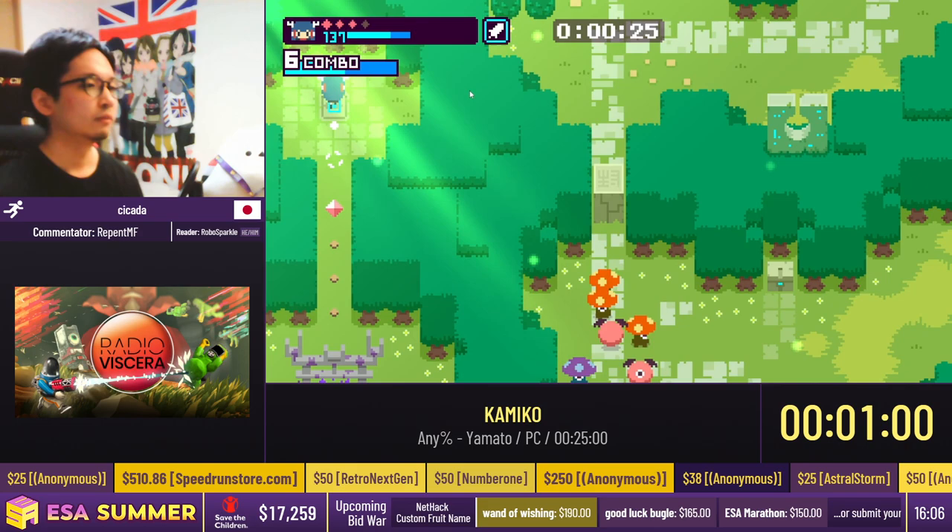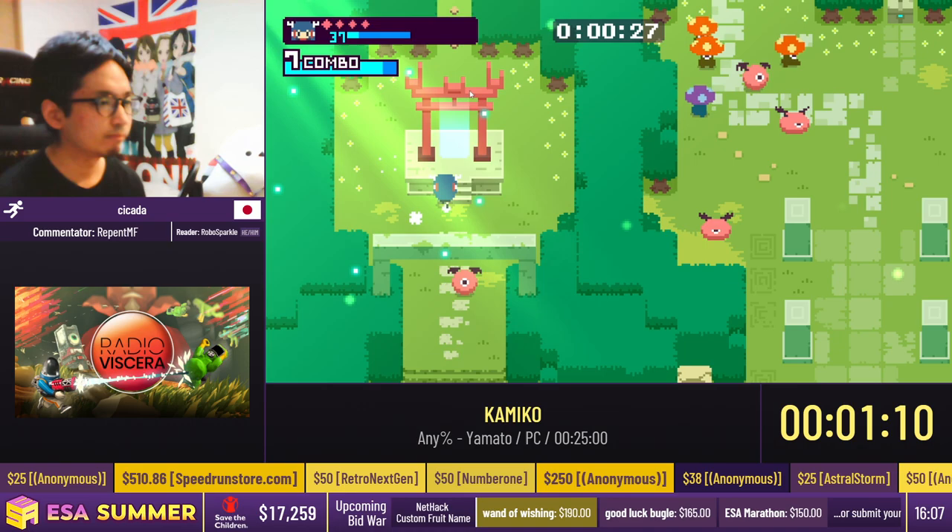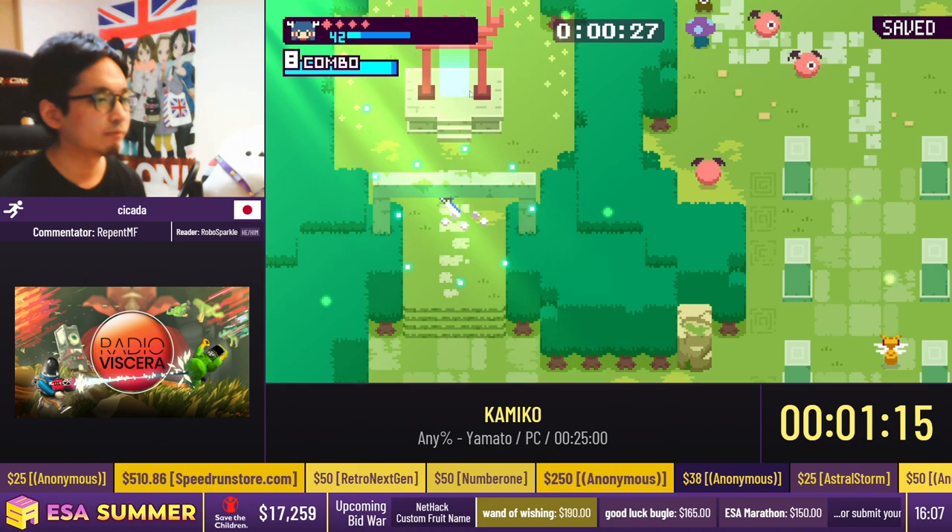We just picked up an orb and set it down on that pedestal. We're gonna go pick up another orb here in a little bit. But right now we are comboing, getting some SP, which is needed to open treasure chests, doors, and shrines. And we just unlocked a second shrine. I didn't get to talk about the first one just because this game moves very fast.